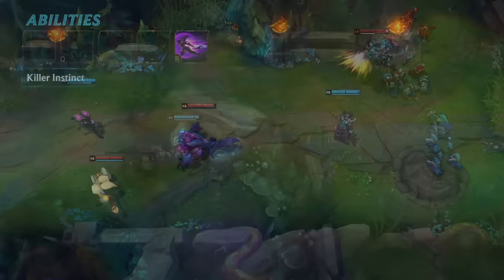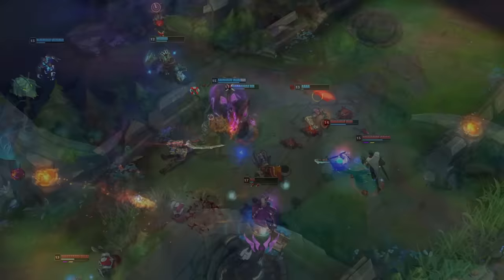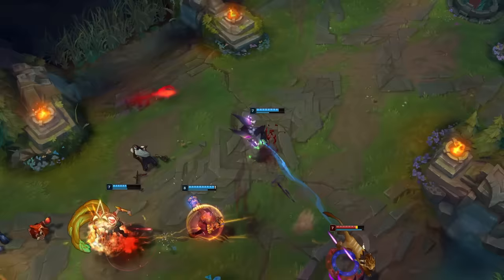Kaisa can use her ult to pick off a wandering enemy. Combo with a teammate to dive on a carry hiding in the backline. Or reposition in the blink of an eye. Killer Instinct is exceptionally versatile and has a long range, but it is a huge commitment. Don't be rash with it. Once you're in deep, you better be able to fight your way out.